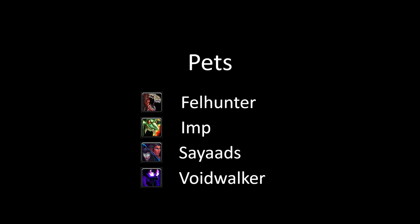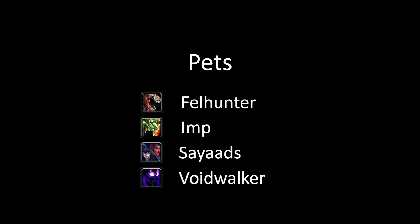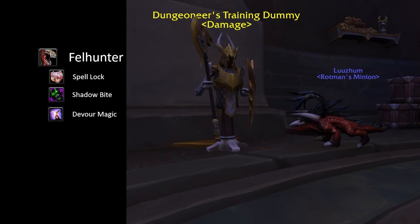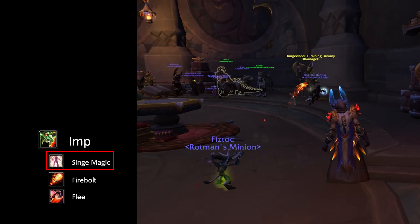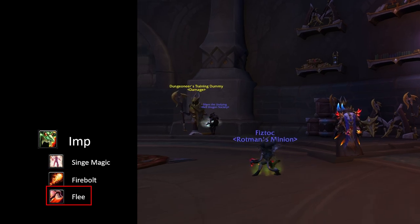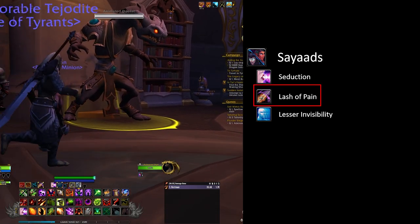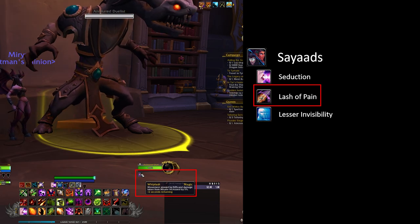Which pet you use depends on the encounter, so you'll want to know what each pet can do. Felhunters give you a spell interrupt as the Command Demon ability and also use Devour Magic to strip buffs, with Shadow Bite as their attack. Imp's Command Demon ability is Singe Magic, which can remove a harmful spell from you - they cast Fire Bolt as their ranged damage spell and also have Flee to break roots. Sayaad's Command Demon ability is Seduction, a crowd control spell. Their attack is Lash of Pain, which applies a stacking debuff making consecutive Lash of Pains do more damage, working well in long single target fights.